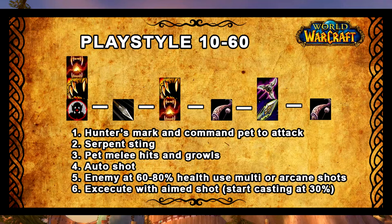Then the pet gets into melee range, uses its first melee hit and Growl to take aggro. Then you do an auto shot and wait for the pet to be at about 60-70% health — maybe even a bit higher depending on how far you're specced into Beast Mastery. When the pet is at around 60% health you're going to start using Arcane Shot or Multi-Shot. You may be able to use these abilities earlier but in my experience it can pull aggro from the pet. The further you spec into Beast Mastery the more aggro your pet generates, so you might be able to be a bit riskier. Experiment and feel out what you can get away with. When you start using Aimed Shot, I prefer to use it as an execute ability when the mob is about 30% health — it should finish them off.